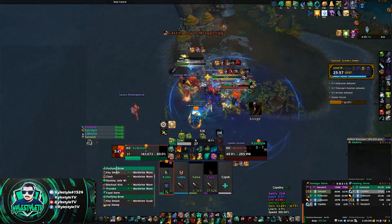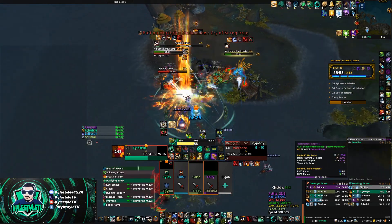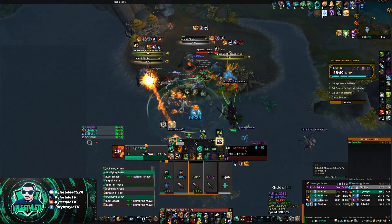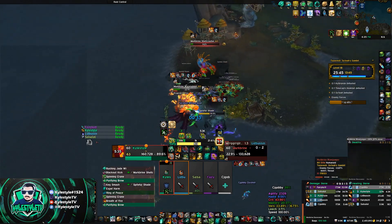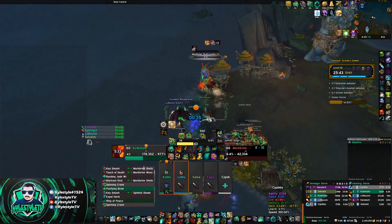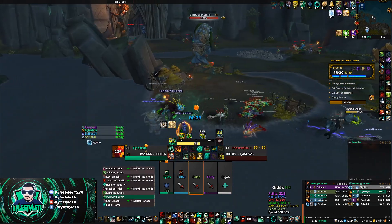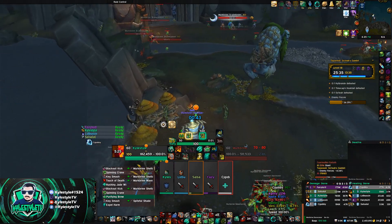I'm watching and ready to use it if I need it, but I also know I have Ring of Peace. I go ahead and use Ring of Peace — things got away so I knock them back, stay in the center. You'll notice that even though my stacks fell off, I just stayed in the ring. If they can't apply stacks to you, you're not going to take extra damage. I still had threat, so it was safe to just stand in the ring and let it go from there.